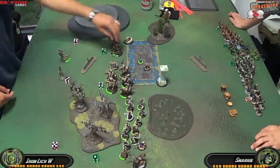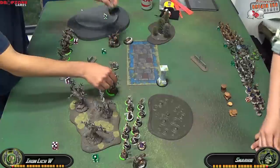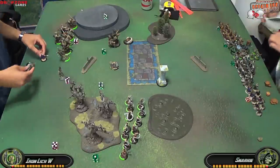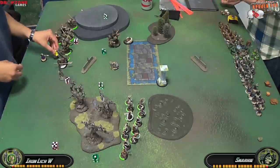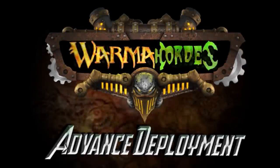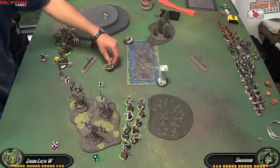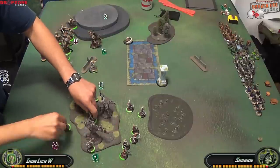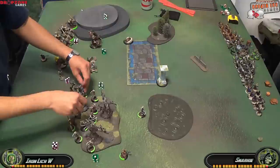For deployment I start by putting Asphyxious in the middle, Veciferin to the right, Reaper directly to the left, and the Bane Riders on my far left flank to mitigate the forest on the opponent's side. Orn Midwinter goes near the middle with the Bokur and Gorman right next to him. For Advanced Deploy, Deathjack goes slightly left of center near the hill, Canker Worm near center, and the Satyxis on the far right flank in the forest so they start with Concealment.